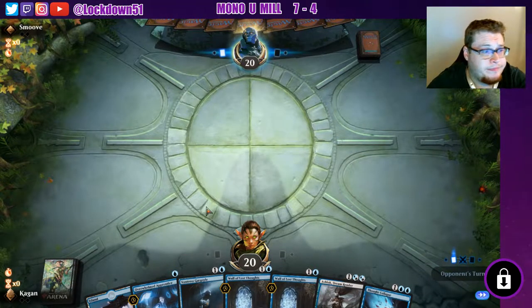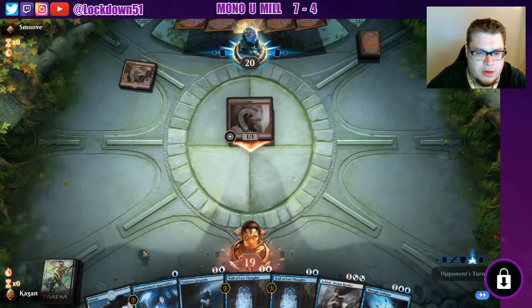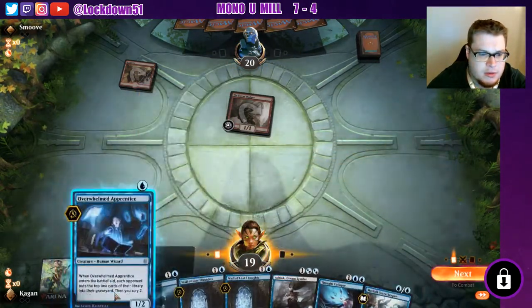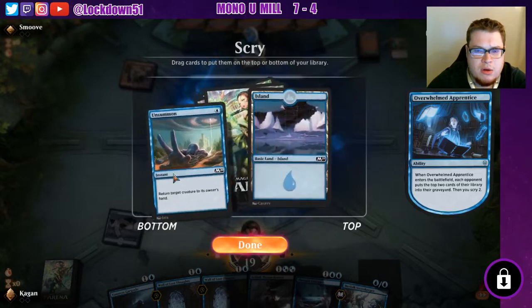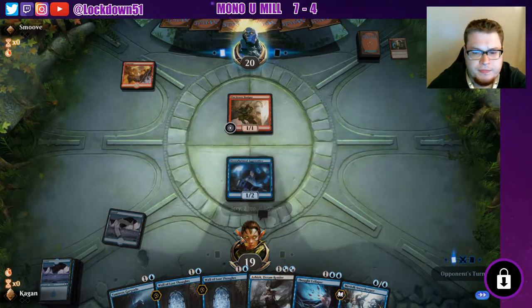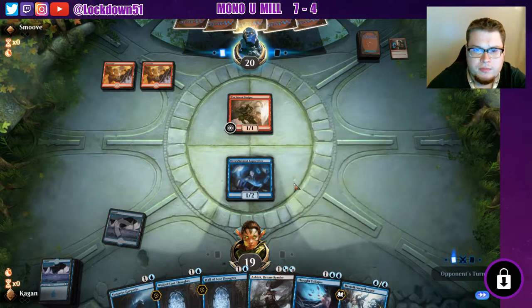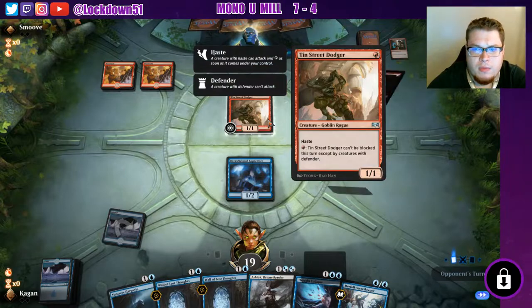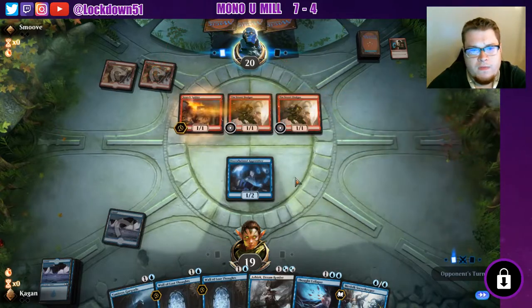Were we on the play? I forget — we're on the draw, then this is a lot better. Alright, we're on the draw. Hasty boy, alright. Not exactly what we're looking for but we're still going to scry and mill, scry and mill. I think we'll keep the unsummon there. Get some replayability out of our Merfolk Secret Keeper. Another Street Tin Dodger and a Spitfire, okay.